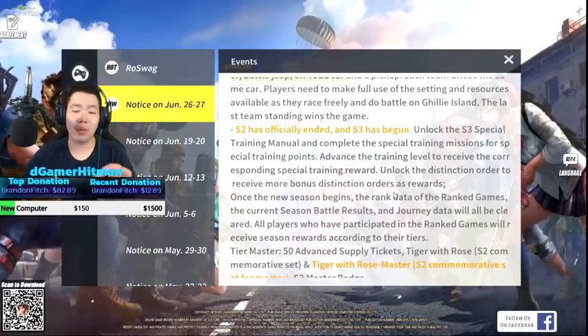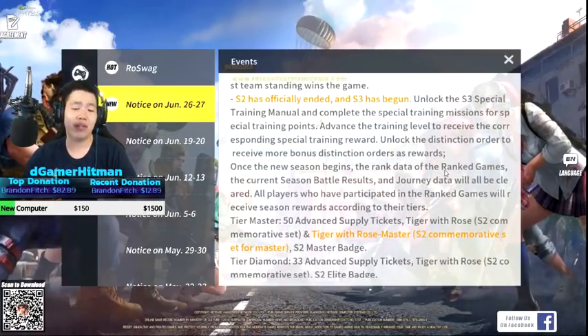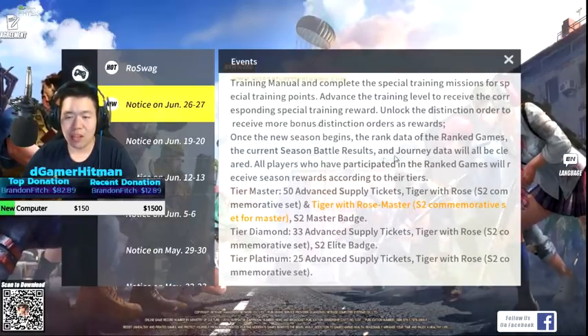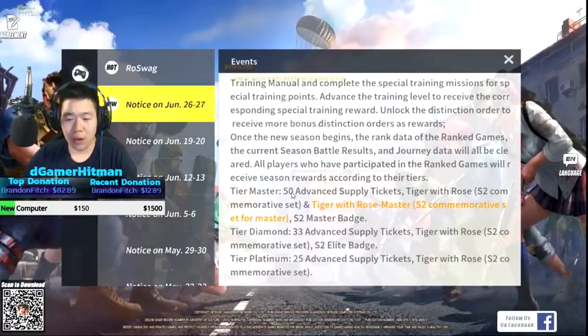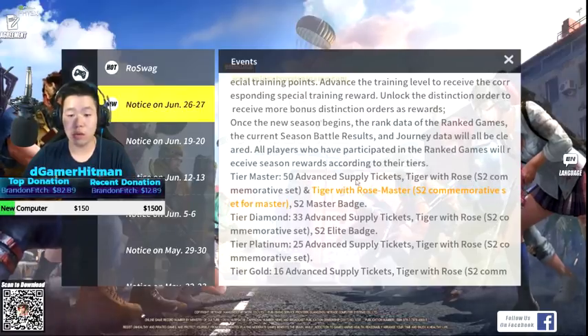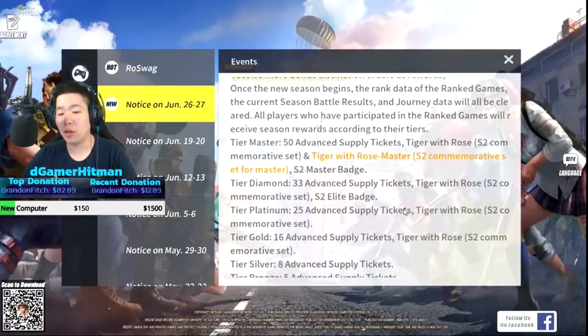You unlock Season 3 manuals and complete special trainings for special advanced points - you get free stuff. We'll see what we get. New season ranked data, ranked games, season battle result journey. There are a bunch of tiers - Grandmaster tier gets 50 advanced supply tickets, a Tiger with Rose Season 2 commemorative set, and a Master 2 badge. That's pretty cool.